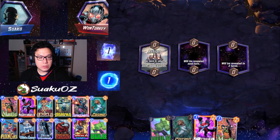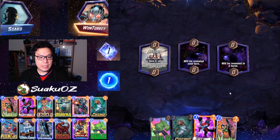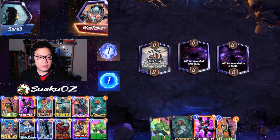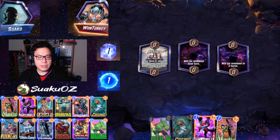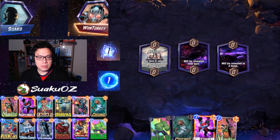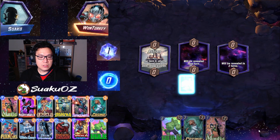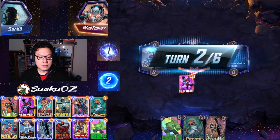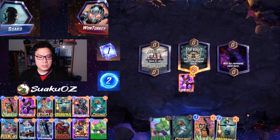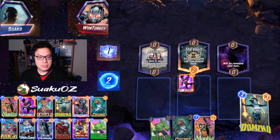It's not too bad — Nightcrawler on turn one is always good. This isn't a very good location for us because it means that even if I guess correctly with Mantis, we're not rewarded — we just increase the randomness in the deck. So it's good that we drew Nightcrawler. Let's just play in the middle. Both locations aren't necessarily good or bad — just situational.